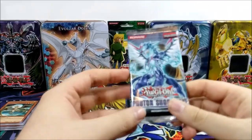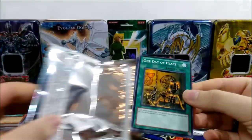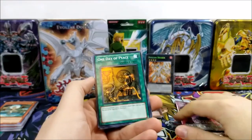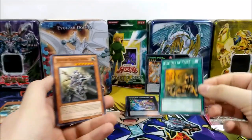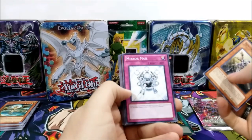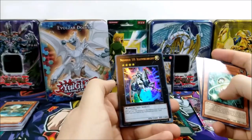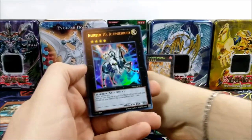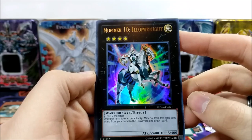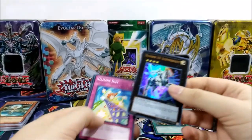Hopefully this last Photon Shockwave pack will be blessed. We have One Day of Peace right off the bat — each player draws a card, and neither player takes damage until the end of the opponent's next turn. Very good card, I think it's still worth a couple of bucks. We have Senior Silver Ninja, Mirror Mail, Plasma Ball, D.D. Telepon as a rare, and — oh! — we have Number 10: Illuminate as an ultra rare foil. Nice, we finally have a foil!